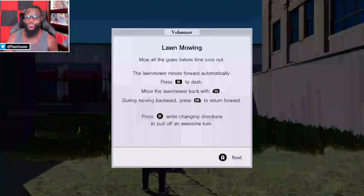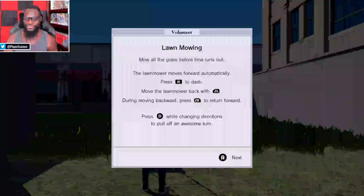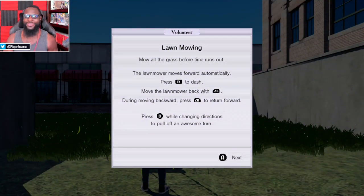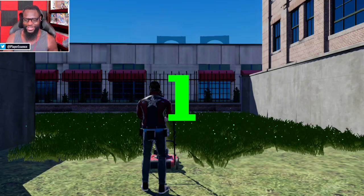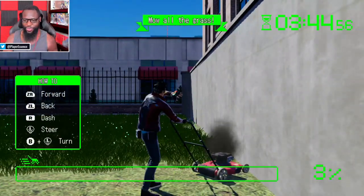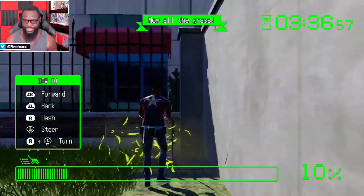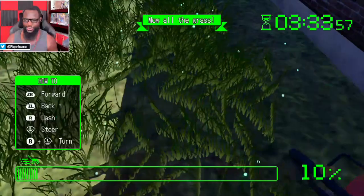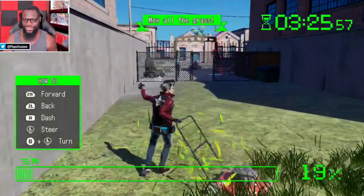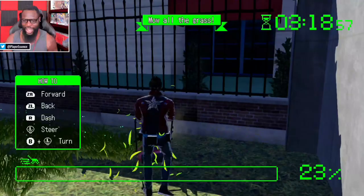The lawnmower moves forward automatically; press R to dash, move back with ZL, press ZR to turn. Press B while changing directions to pull off an awesome turn — you'll see why they call it that, because Travis is just a silly guy. I'm not good at these lawn mowing missions but I'll try — oh no, I hit the wall. Here's the awesome turn — look at Travis, he's like 'yeah, look at me.'